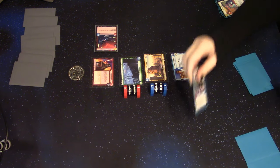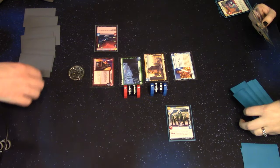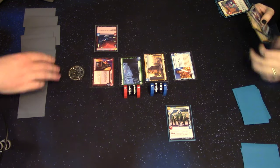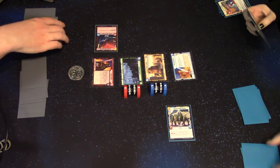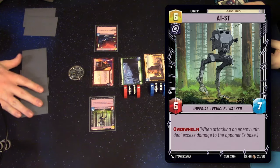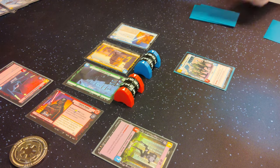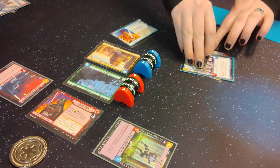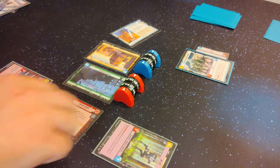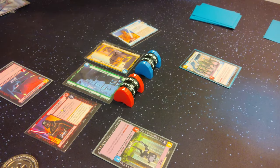Five Valiant Honor Guards. Pay one through six for an AT-ST. Let's do one to use his ability and give them a shield. I'll use one to damage your base for one and remove that shield. Hey, that shield kept your Sentinel active.